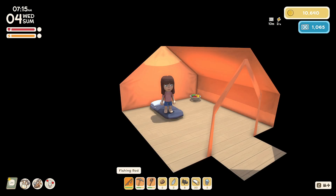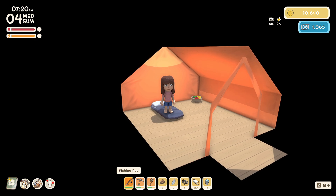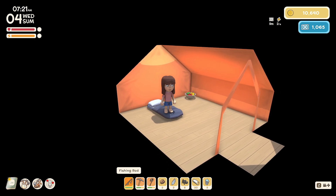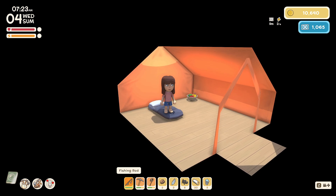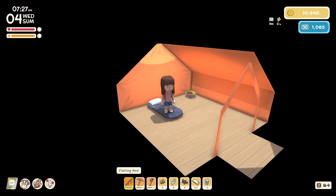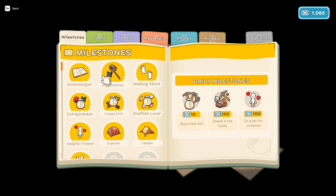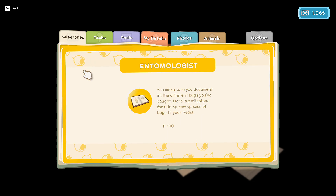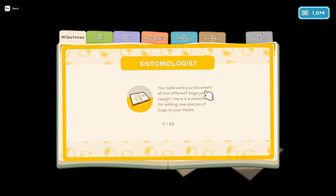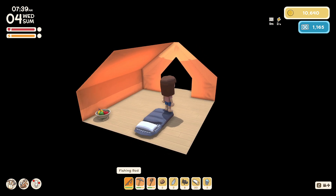Hello friends, welcome back to another episode of Dinkum. It is our fourth day here on the island of Wisteria, and we were quite busy in the last episode — we were able to make a smelter to smelt down ores into bars. I have another entomologist milestone: we've documented all different bugs we've caught and we're up to 11 out of 20 so far, which is fantastic.